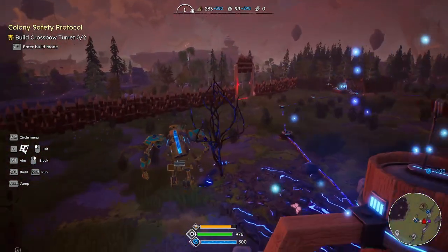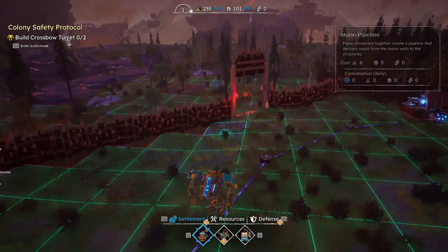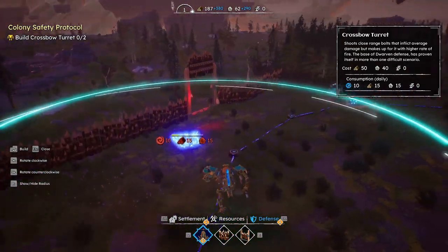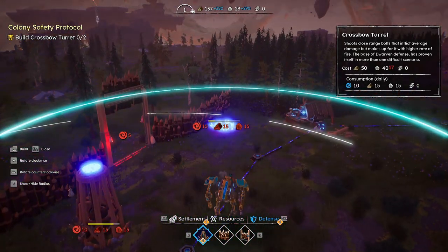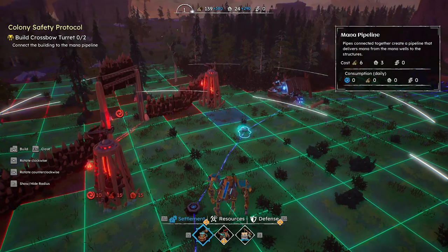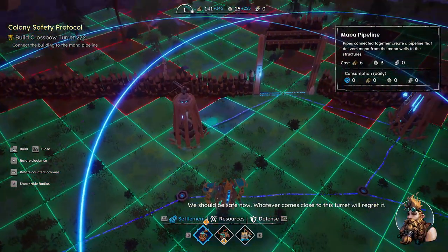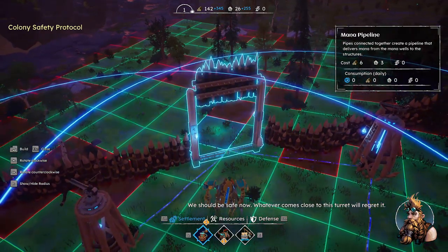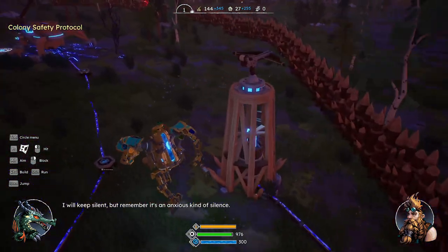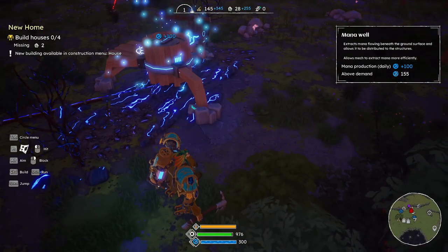There may be baddies coming because I haven't done anything. That's a warning — build defense towers. They're worried about everything but my defenses. So this turret — if the turret shoots at us? Close that gate. It's an anxious kind of silence.